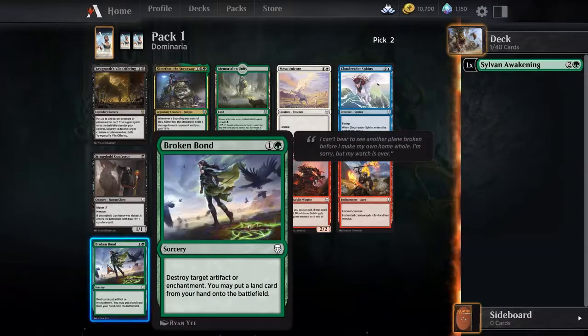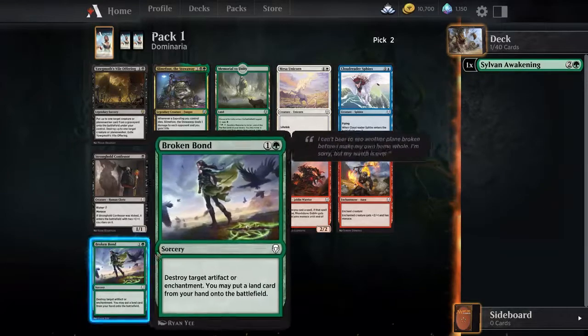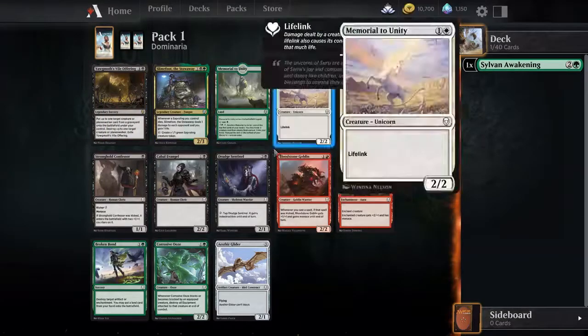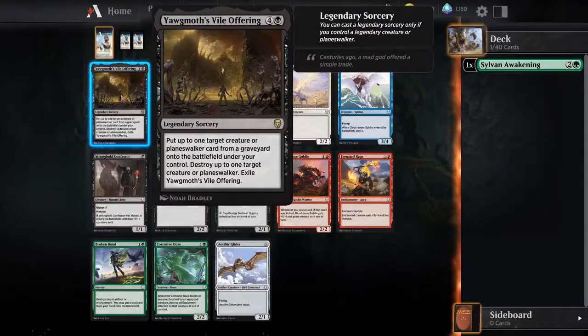Let's try our rector enchantment. This is ramp though, so that's good. But how many artifacts or enchantments are they going to have on turn 1? Let's take a look at the rare. Put up to 1 target creature or planeswalker from a graveyard onto the battlefield under your control. Destroy up to 1 target creature or planeswalker. Well, that seems very good. You can cast this legendary sorcery only if you control a legendary creature or planeswalker. I'm going to take it and just hope I can get some legendaries.